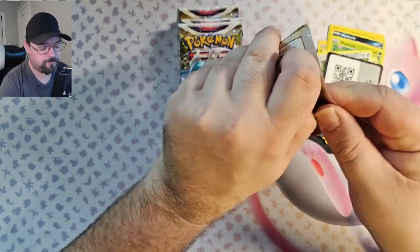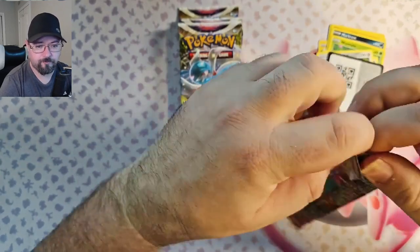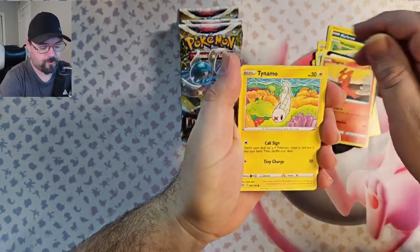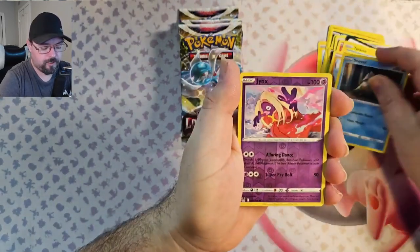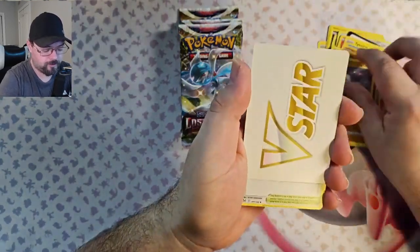Second pack, let's go. We've got Slugma, Tynamo, Litleo, Mindful, Snover, Jinx Reverse, Stonejourner non-hollow, and a V-Star card.